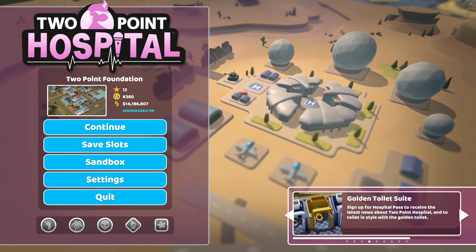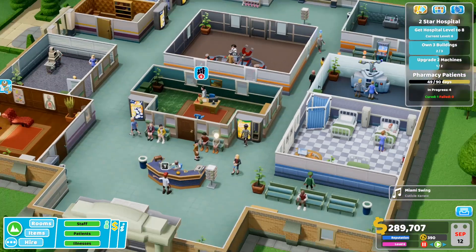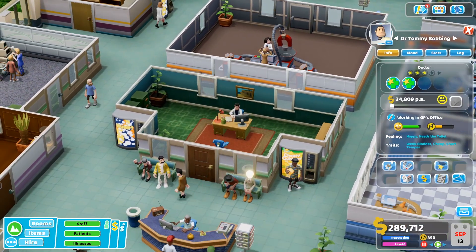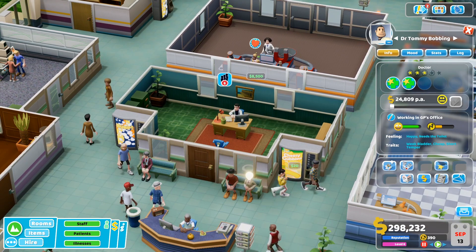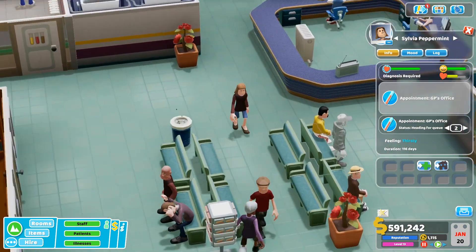Two Point Hospital is a hospital management game, and if you were a fan of Bullfrog's Theme Hospital back in the day, you might think this looks a little familiar. And you would be right. Two Point Studios is home to many developers from Bullfrog, and Two Point Hospital is Theme Hospital's spiritual successor.